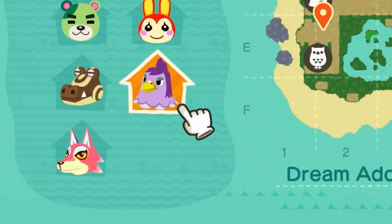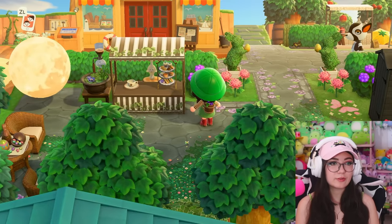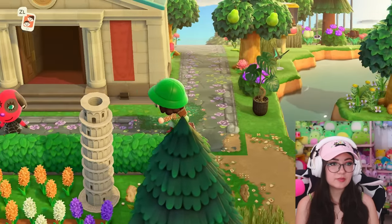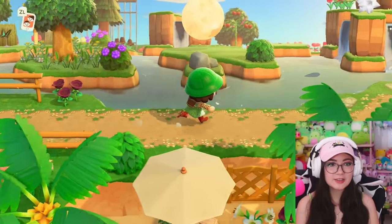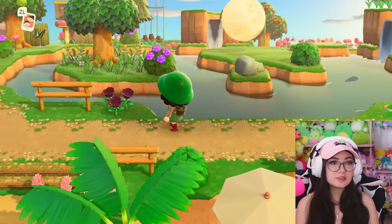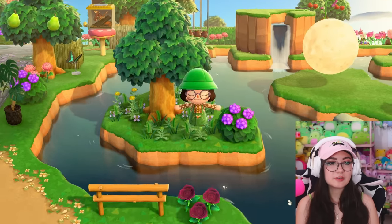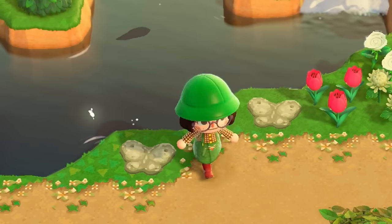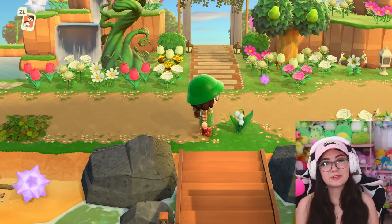Here we are at Nook's and we have a little cafe section with a gyroid attendant — very cute. We're down at the museum, we've got some museum-y things. I love how the museum is very subtle — definitely after my own heart. And look at this waterscaping — I love this little island thing, this is so cute. I love all of the little islands and the waterfalls and everything. And look — more butterfly custom designs, these are so cute. Here's our entrance and they put a little lily of the valley right at the entrance. Love it.